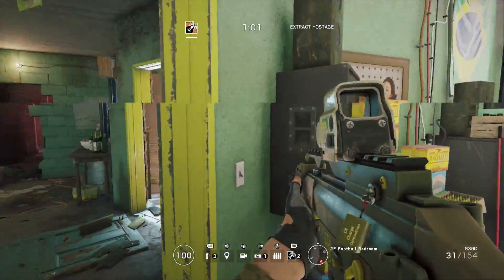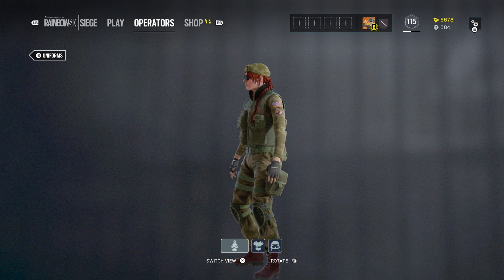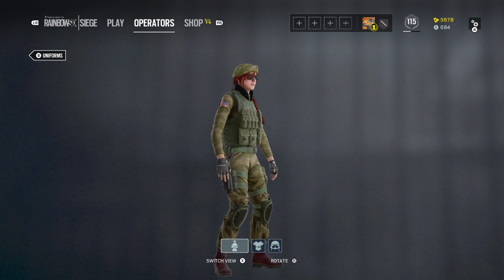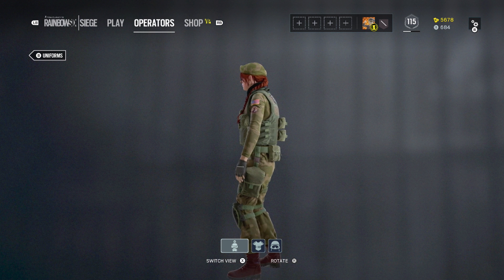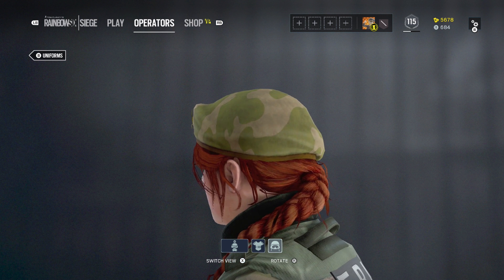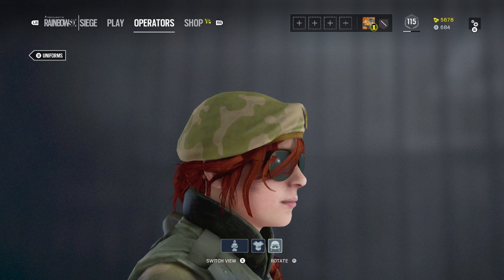Now let's look at the headgear and uniform. This is a very basic camouflage overall — it is the camouflage pattern worn by the Israeli Defense Forces, which is appropriate because this is essentially an IDF bundle. The base camo is that IDF pattern, and the plate carrier, holsters, and gear are in green to match. The headgear is a beret for Ash, and it has a gold Israeli Air Force symbol on it, calling back to the fact that Ash is Israeli and that's where her service started.